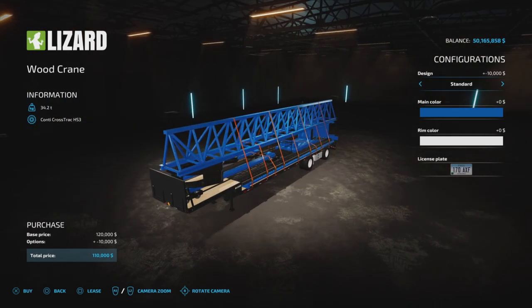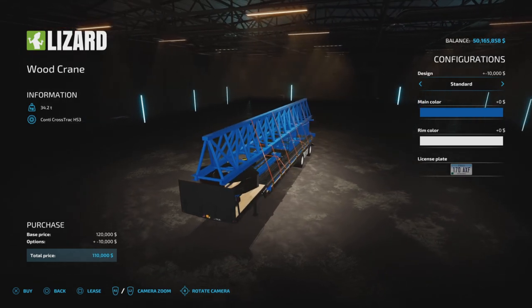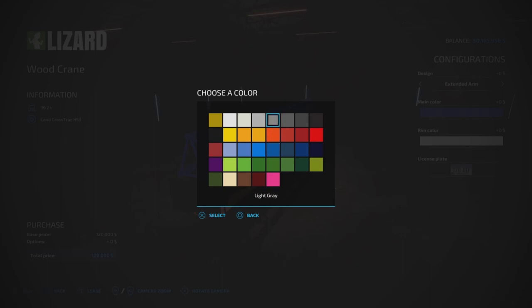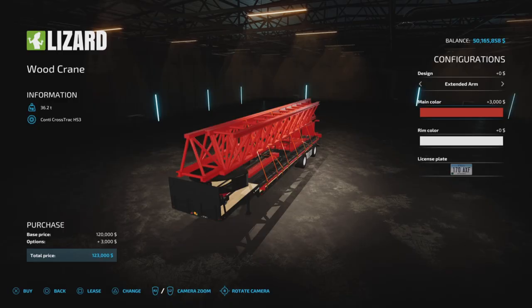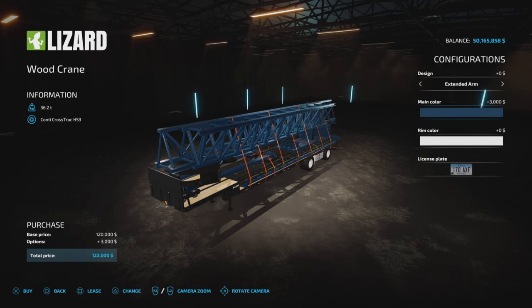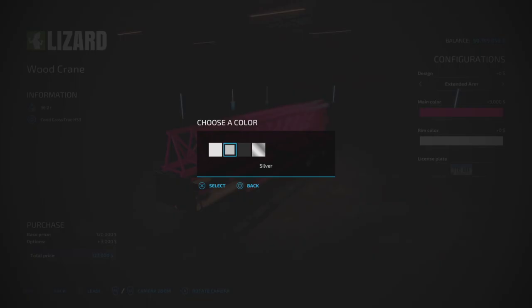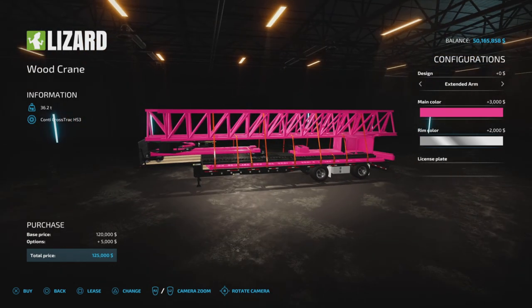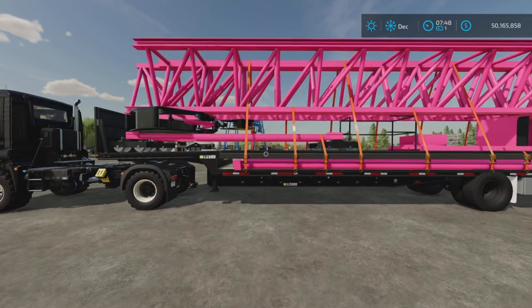It comes in either extended arm or standard. Oddly enough the standard version is $10,000 less, so you get a discount if you go standard. We have one of each to show you. Colors include all the standard options - yellow is free, white is $3,000, and New Holland color is also $3,000. Rim colors are white, silver, black, or chrome - chrome is $2,000. This is a very unique piece of equipment.